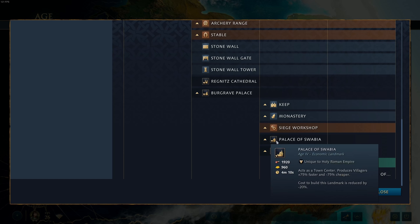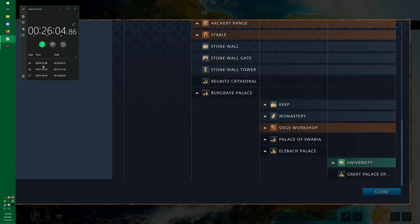The Palace of Swabia acts as a town center and produces villagers 75% faster and 75% cheaper. The cost to build this landmark is also reduced by 20%. If you are behind, this is the landmark to go for — it's basically four town centers. It's incredible; I'm 99% sure it reduces villager train time from 20 seconds down to 5 seconds. Whether worded slightly differently or not, it's absolutely an insane landmark for economic recovery or snowballing.